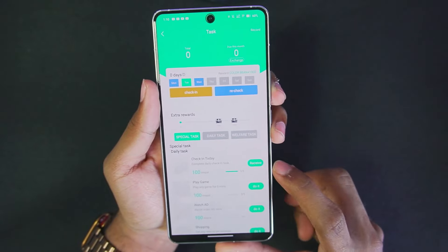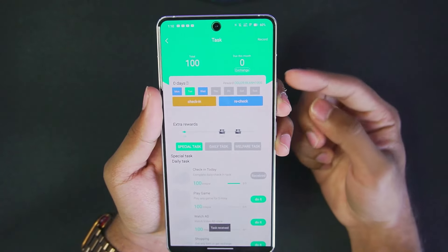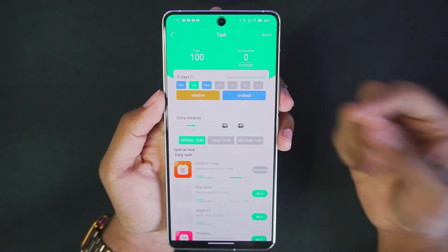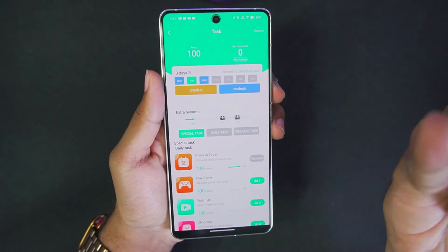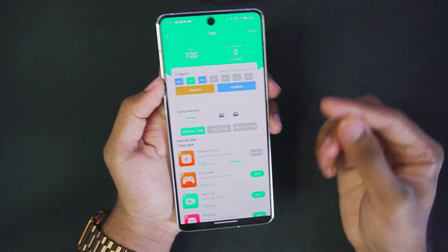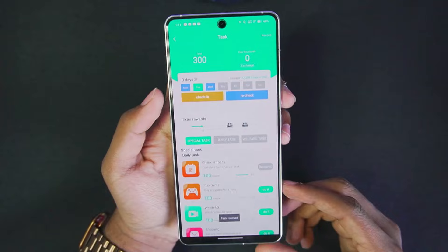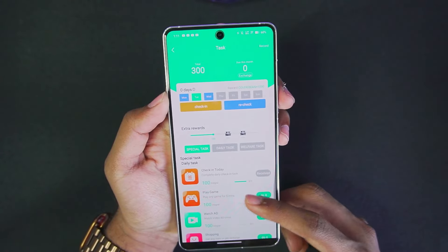In the Task option, just tap on Receive and immediately, as you can see, you get 100 minutes of game time in Starparks Cloud Gaming, which you can use to directly stream games like GTA 5, Watch Dogs, and much more. You can complete these tasks to get game time, and once that's done, let's go back.